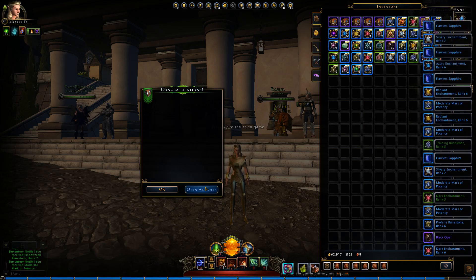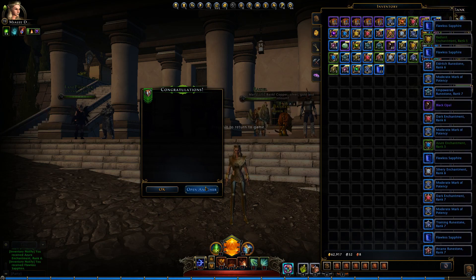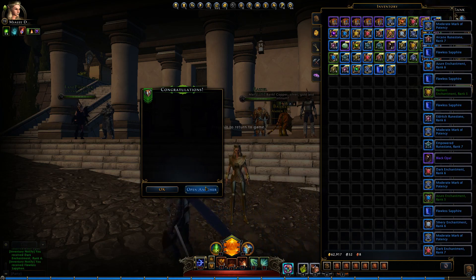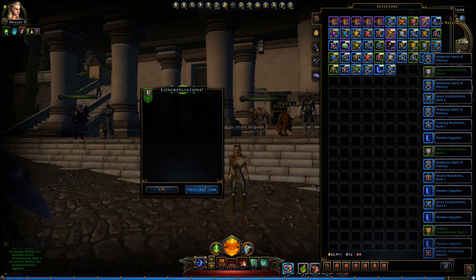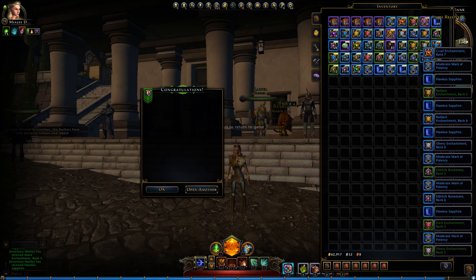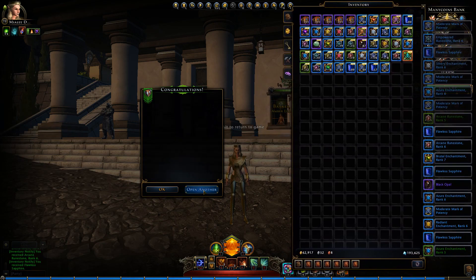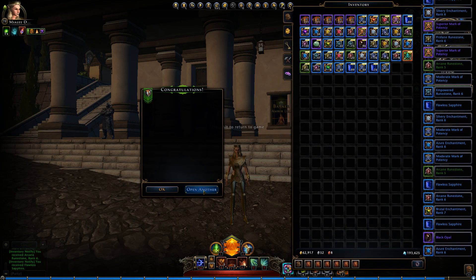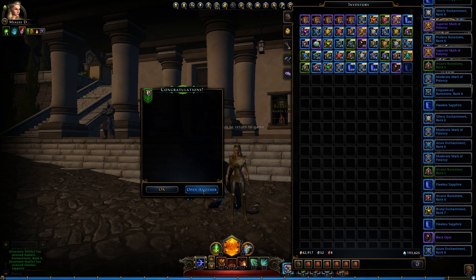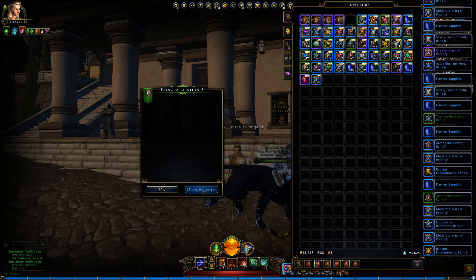In the old box you went up to rank 5 maximum, and it didn't have runestones. We've already gotten six of the ultimate enchanting stones, which are great of course. Blood rubies are also in here now — I think that's also new.